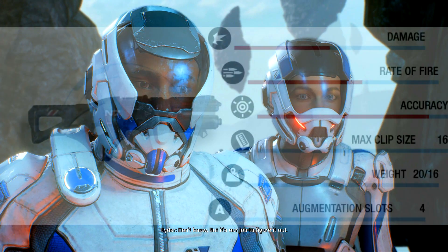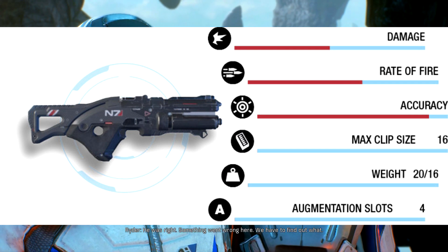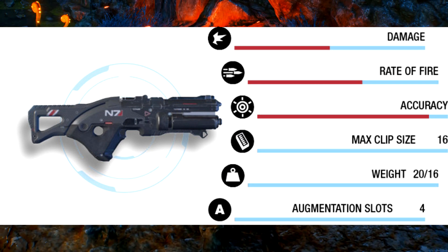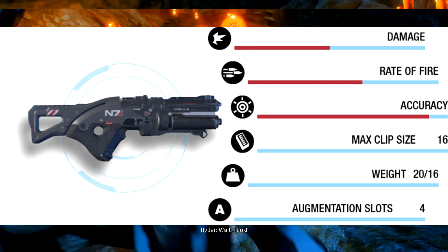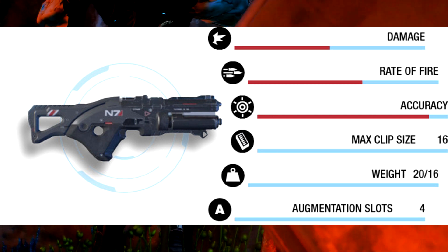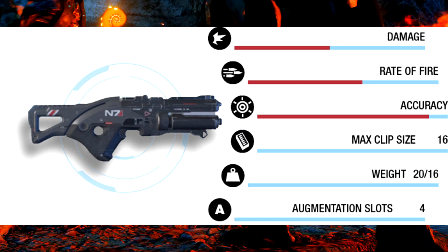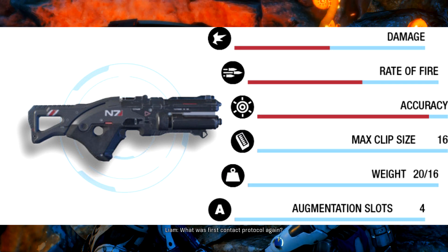The N7 Valkyrie is actually a beast. It's a two-shot burst weapon, so with a clip size of 18 you get nine entire bursts. It fires standard projectiles and its blueprint cost is 150. You craft it with omni gel canisters, iron, lithium and element zero. It's an MWS rifle. It has the highest accuracy we've seen so far, four augmentation slots, a very good fire rate and high damage for such a high fire rate and accuracy weapon.